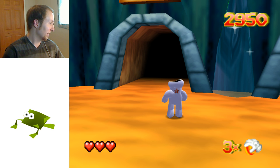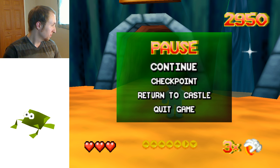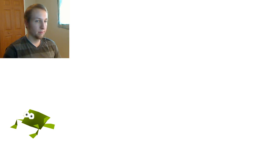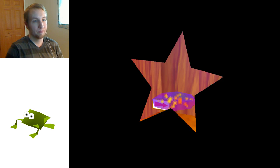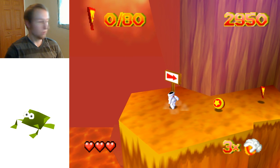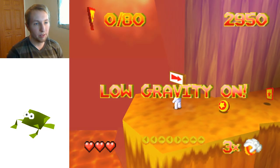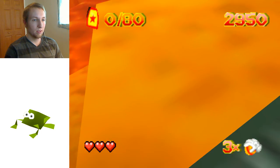I'm going to turn infinite health on so I don't die in the volcano again. The cheats in Glover are so good. You unlock them as you go through the game, so they're well known. I have low gravity back on. Now I don't have to worry about anything — I might still die if I touch the lava, I'm not 100% sure. We'll find out if I actually fall in.